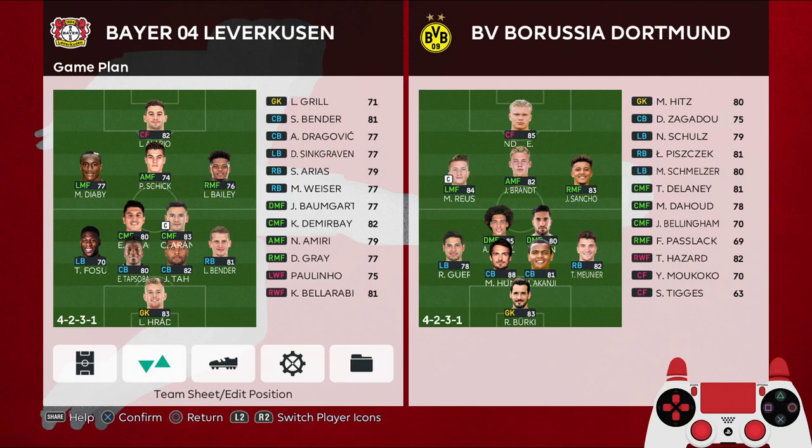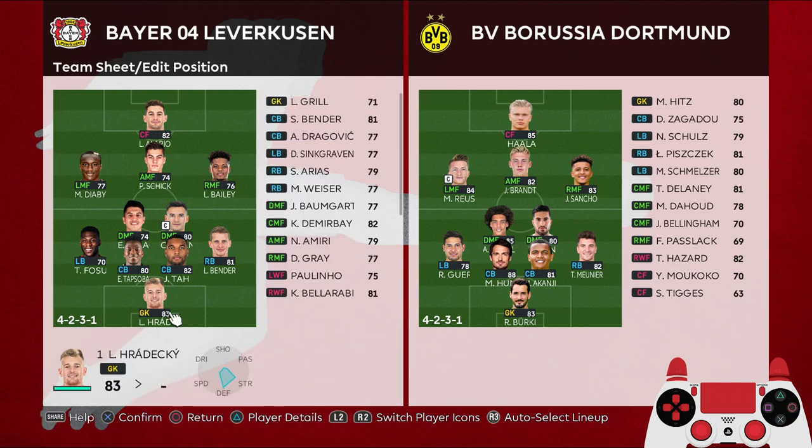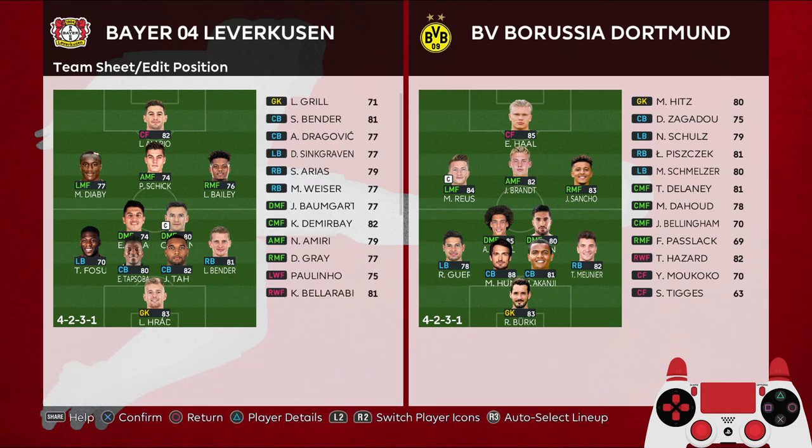Hello guys, today we are going to take a look at how to set up the formation for Bayer Leverkusen. The formation we're going to use is 4-5-1 / 4-2-3-1. The tactics we are going to use include the false winger advanced instruction.